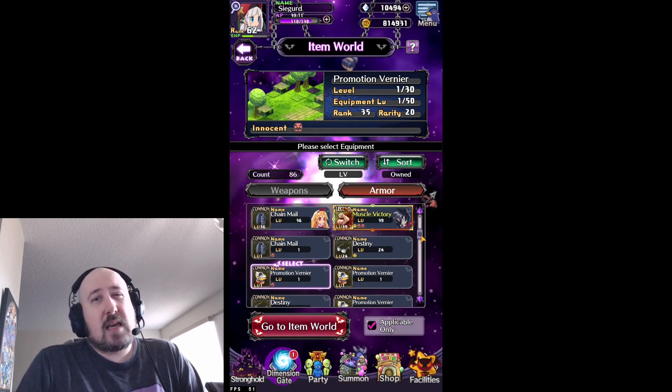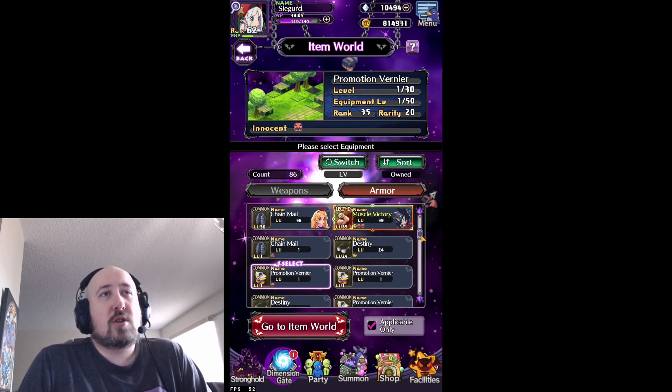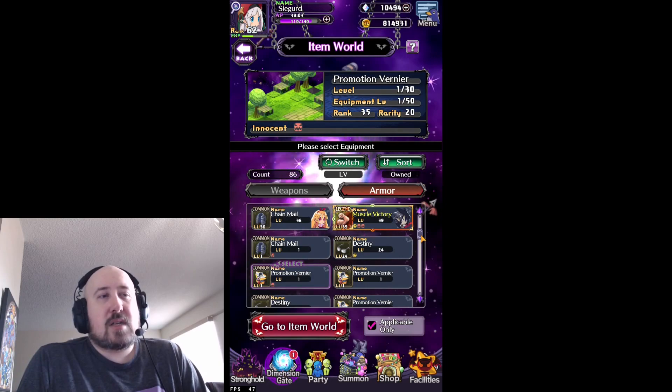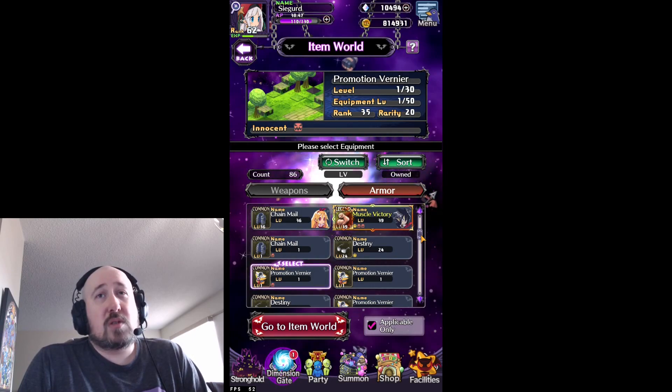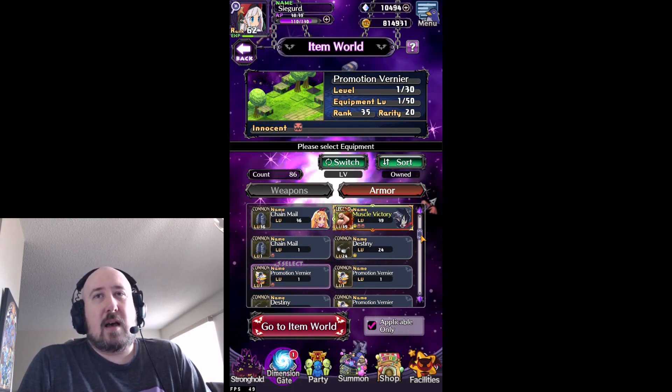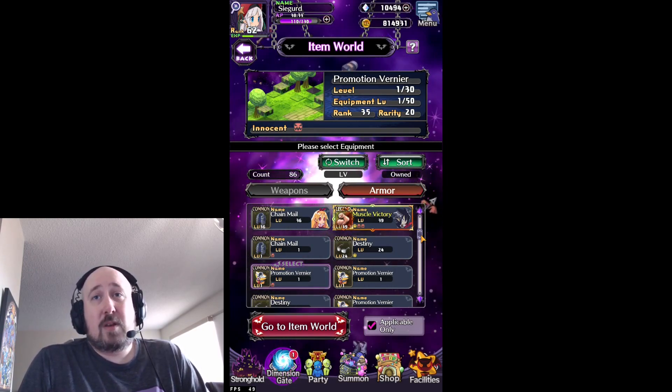Some people might want to hold on to leveled items for Etnis Resort, a future feature that allows you to enhance items, build up their rarity level, and enhance your innocence to be more powerful. But we don't know when that feature is coming, and there's a limited amount of inventory space for both weapons and armor. So you might want to sell off your normal quality items and hold on to the rare and legendary ones for Etnis Resort — though that could be six to eight months down the road.